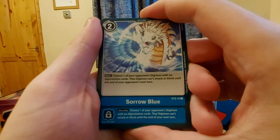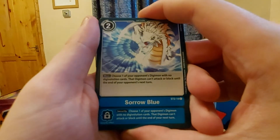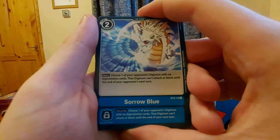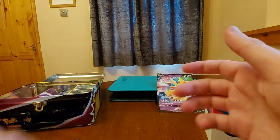Solo Blue: choose one of your opponent's Digimon with no Digivolution cards — this Digimon can't attack or block until the end of the opponent's turn. And security: choose one of your opponent's Digimon with no Digivolution cards — can't attack or do anything. If they've got a really strong Digimon and you just want to end the game and they've got no security, that's a nice spell.